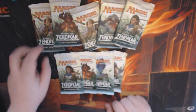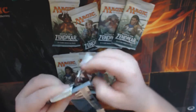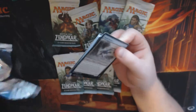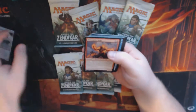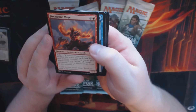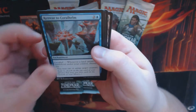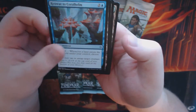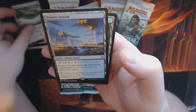So here we are, gonna go straight in. First pack — I'll just go straight to Uncommons. We've got a Fire Metal Mage, a Reduty Core Helm, Blighted Fen, and Prairie Stream.